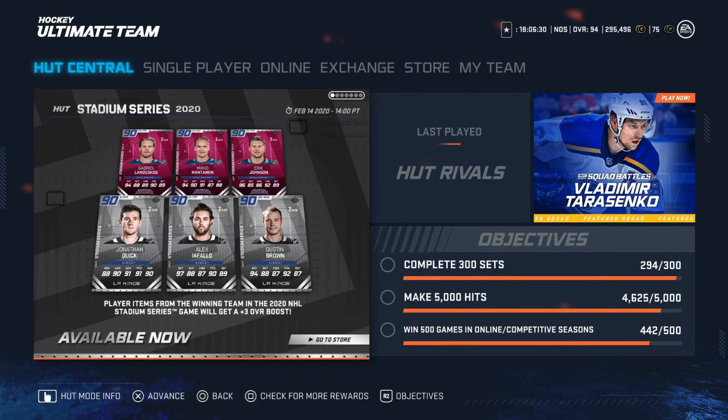Today we've got Stadium Series cards, which are pretty interesting. There is someone finally making a return to a high-end card in Mikko Rantanen. We'll be looking at six cards for the Stadium Series game between the Avalanche and the LA Kings. We got the 90 Landeskog, Rantanen, and Eric Johnson, and also the 90 Jonathan Quick, Iafallo, and Dustin Brown. How these work: whatever team wins gets a plus-three overall boost, so you're investing in who you think will win.